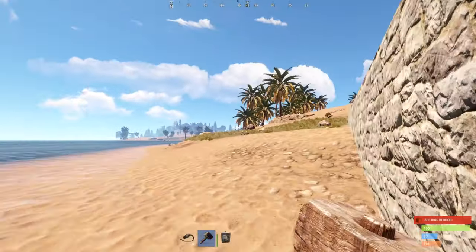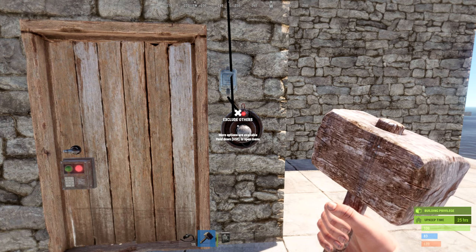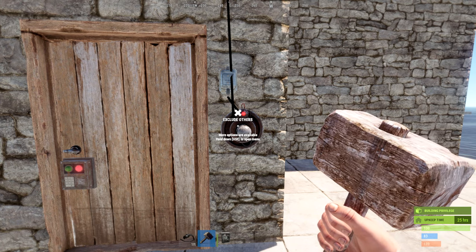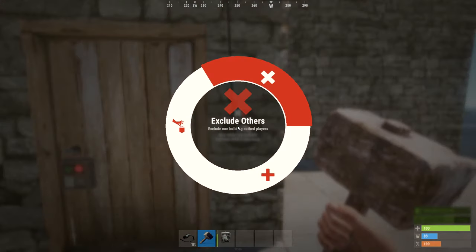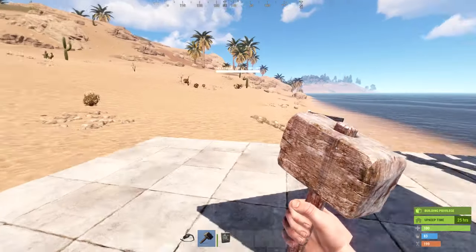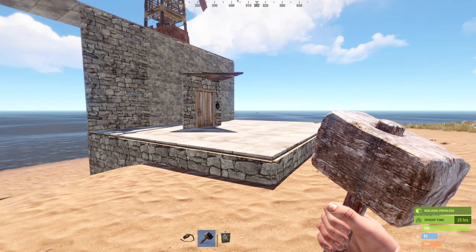To change the setting, equip your hammer, hold E on it, and you have two options: exclude authorized or exclude others. When you select exclude authorized, the power won't activate for you — only for people without TC access. If you want it for convenience — like a room where doors open when it recognizes you — include authorized and exclude others so raiders don't accidentally open your doors for free loot.